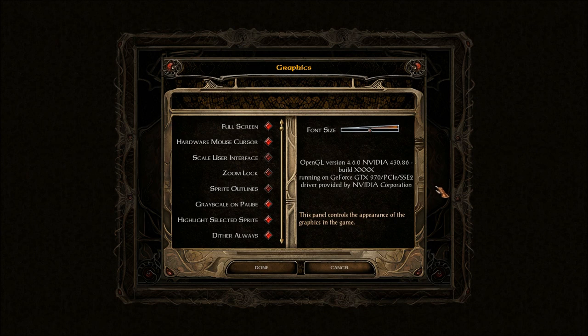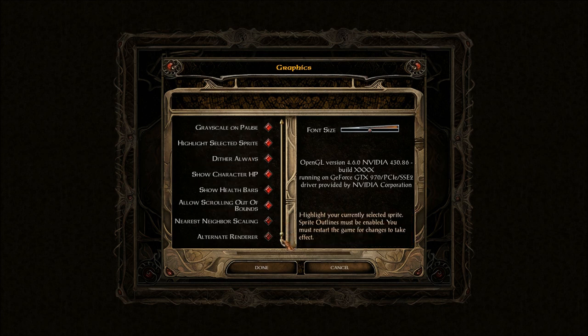Now because I have the Classic UI — or Enhanced UI — it's going to look different from your version of Baldur's Gate Enhanced Edition. Full Screen. Full Screen or Mouse Cursor Code User Interface. Zoom Lock. Sprite Outlines — yeah, I don't like the way the outlines look. Grayscale on pause grays out the screen. HP, health bars, scrolling out of bounds. Alternate Renderer. Hopefully we won't have any problem with the default renderer.